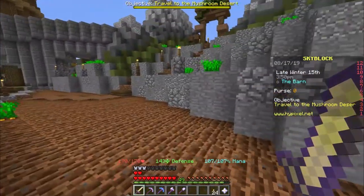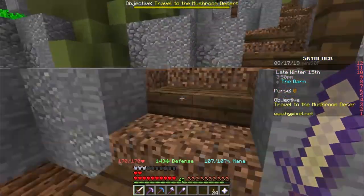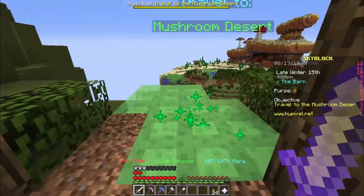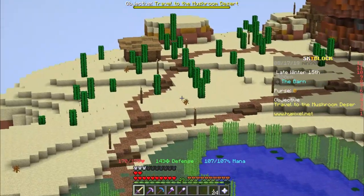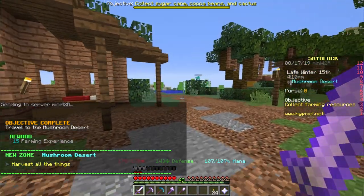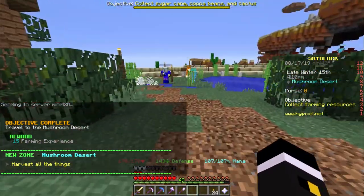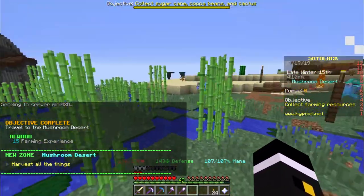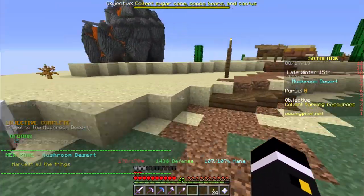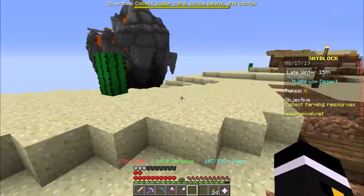I've yet to get blaze — they do a lot of damage and I don't think I'm ready for them. But yeah, mushroom island — we also have sand and I spent my money on books. I mean I need leather, so either way I know. I think this is better.